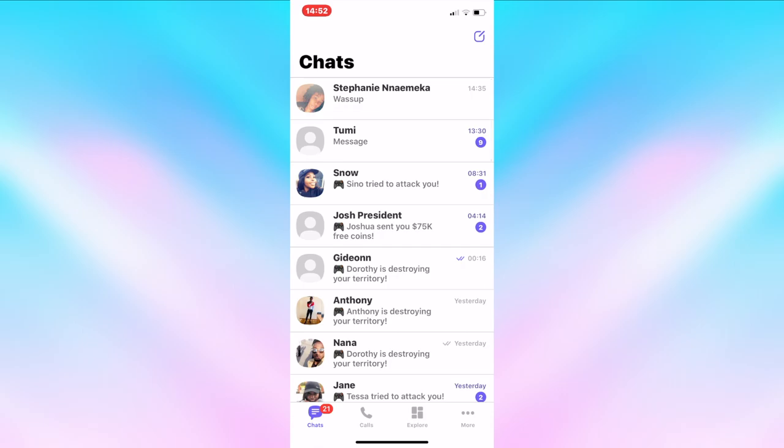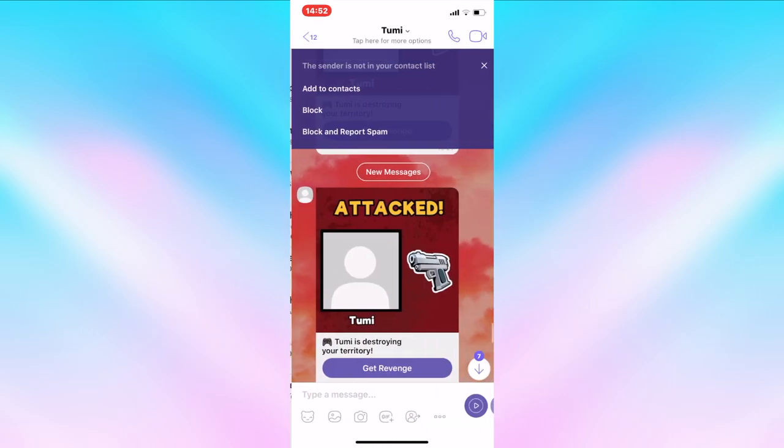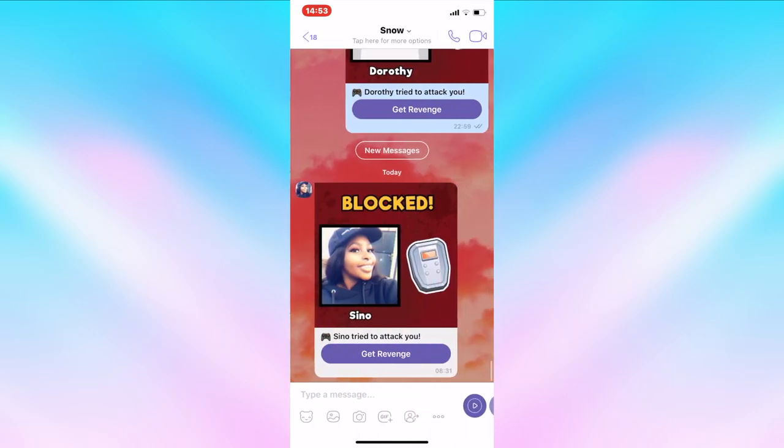Alright guys, it's a few minutes later and it actually works! I told her to do something to my territory and she said she raided me, and I didn't get that notification. I also told her to send me a normal message and it worked — so yay! I'm not sure if I have to do this with every single contact... oh, unblock the sender — okay, so it's like with everything. Cool, so now I will never get the stupid Thug Life notifications again and I am free!